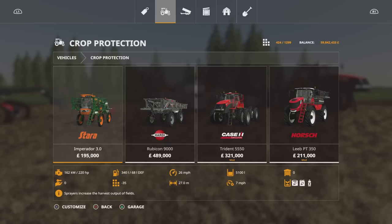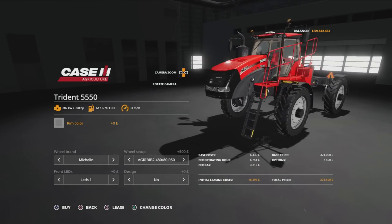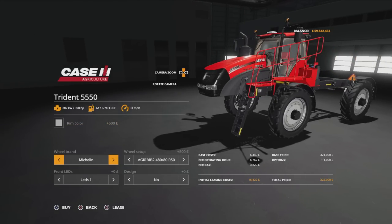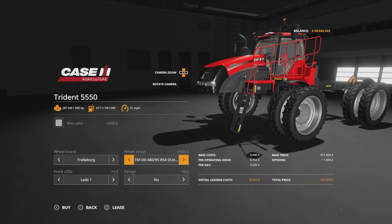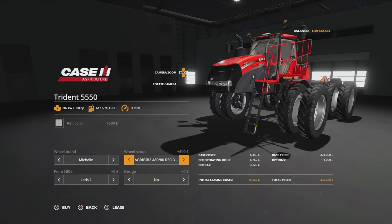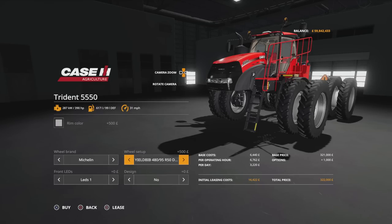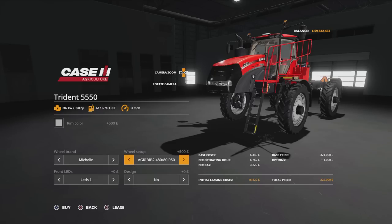The vehicle itself is under crop protection. The Trident 5550 is 321,000 which is cheaper than the Rubicon. Options available: you can change the rim colour from standard grey to Case IH grey, then we've got Michelin or Trelleborg tyres. Under Trelleborg we've got TM100 480/95s and 480/95 duals. Under Michelin we've got Agribib 2s, Agribib 2 duals, Yield Bibs, Yield Bib duals, and MarkX Bibs — though those don't come in duals.